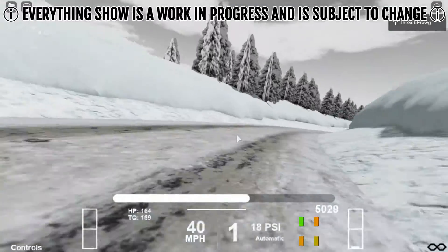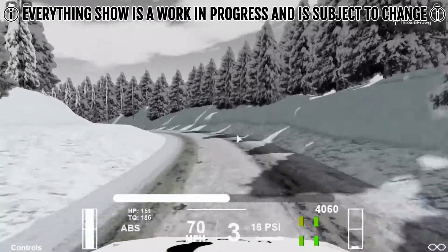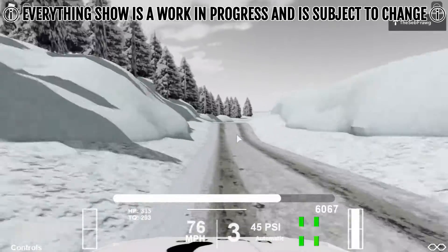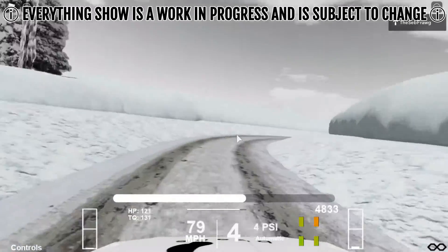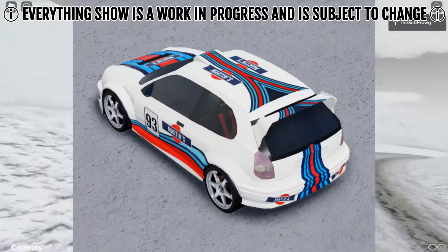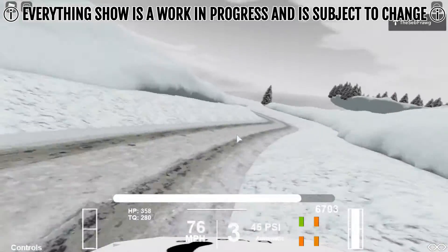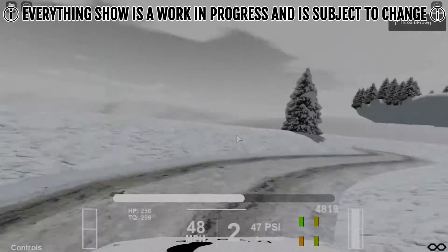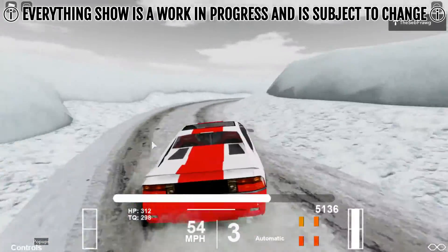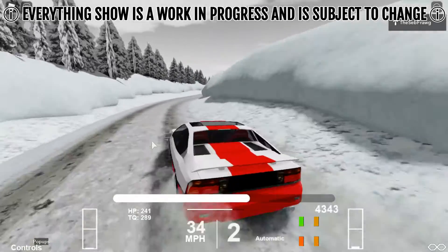In the teaser trailer, you saw all of the cars I had made at the time. Since I last uploaded, I now have two more cars done and another car that I'll be working on today. The first car I finished in that time frame was a 1998 Corolla WRC car, the E110 generation hatch, which is a very cool little Corolla. It's honestly probably my favorite Corolla, and I think it's a bit overlooked.